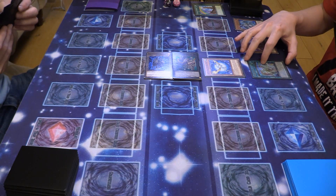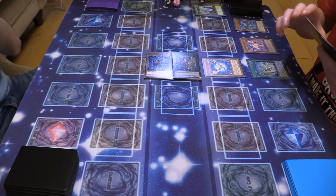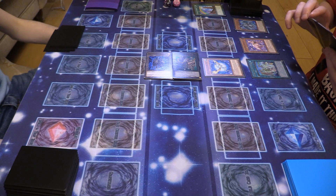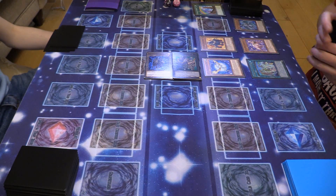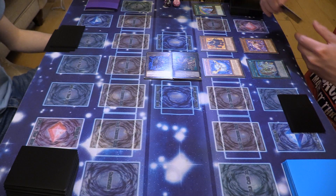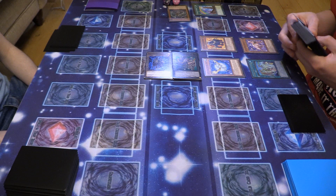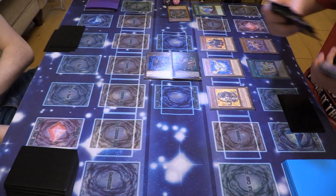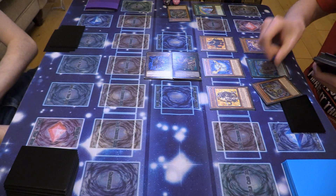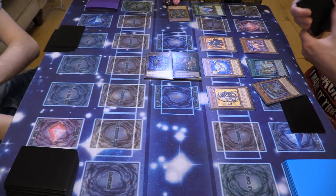I can still activate Rainbow Bridge of the Heart from my hand again. So I'm going to use the first effect — I can do an additional normal summon of a Crystal Beast monster. I will normal summon Amber Mammoth. Next up, I'm going to activate Crystal Beast Rainbow Dragon, banish it, so I can special summon Topaz Tiger but negate his effects. And then since I did that, I can add Rainbow Dragon to my hand. What the fuck, this deck's on crack.